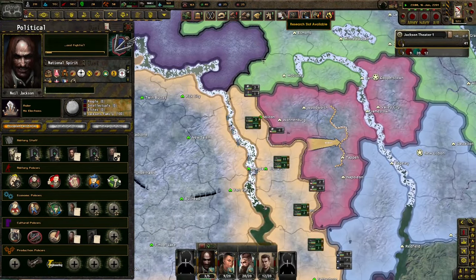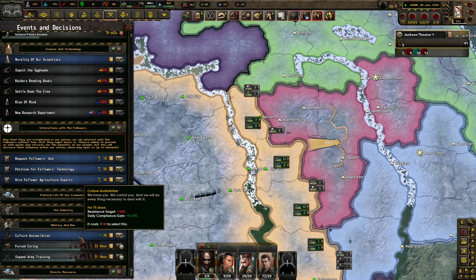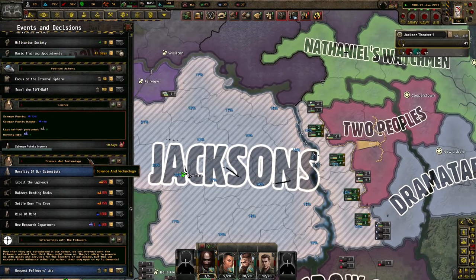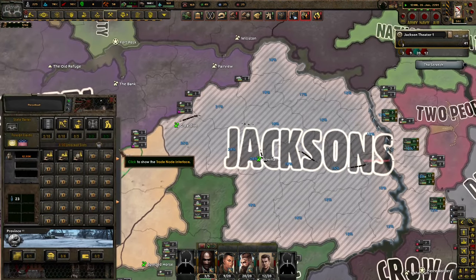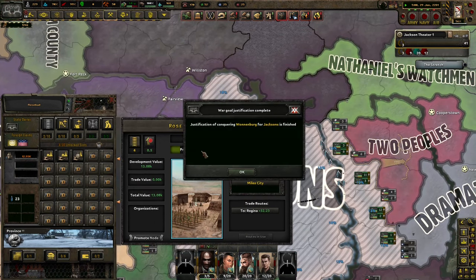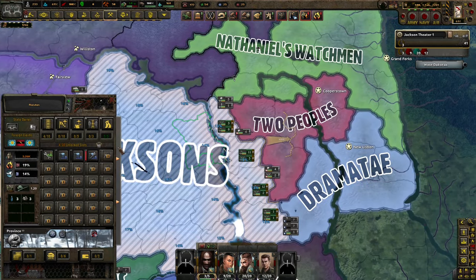Looks like we've got a lot of territory to deal with. Better plans are nice too. We do have 30 army XP - that's quite a bit of compliance, which I do like. I have no manpower, but what else is new? We need money, we need a lot of things. Rosebud, can you do anything here? No, okay. Oh, this is Bismarck - let's get some money here too.